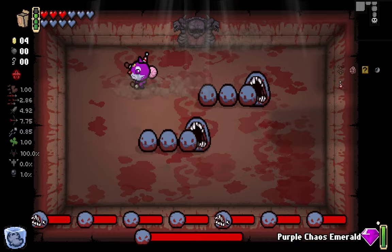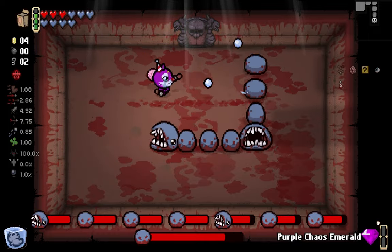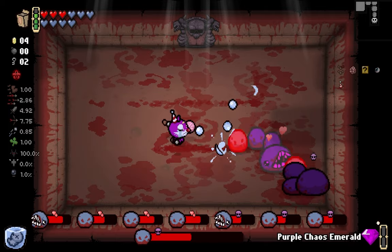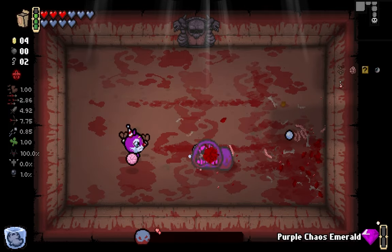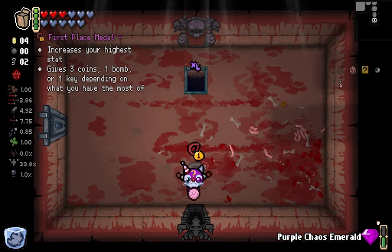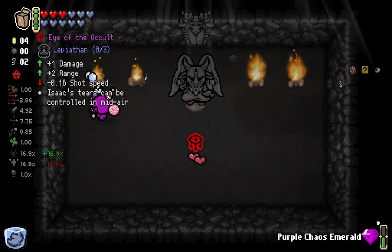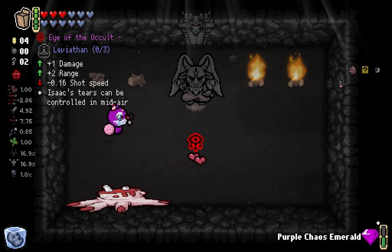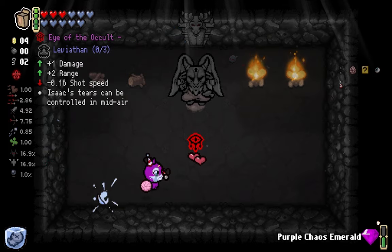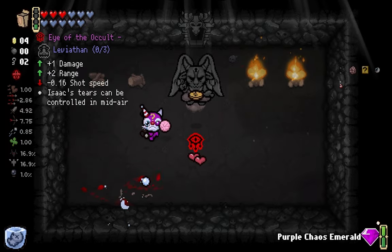Boss, get ready for my Suicide King. I don't know what I did - did I get keys? I think I got keys, so it used a Two of whatever. Why are you feared? Did I bozo you? Increases your highest stat - range. Gives three coins, one bomb, or one key. I don't want range - that's just more range and damage. I don't even like Iodicol. I don't like being able to control my tears because they just don't move if I stop shooting. Also it's kind of sad - we couldn't kill a mom hand. Couldn't turn around the cards either.